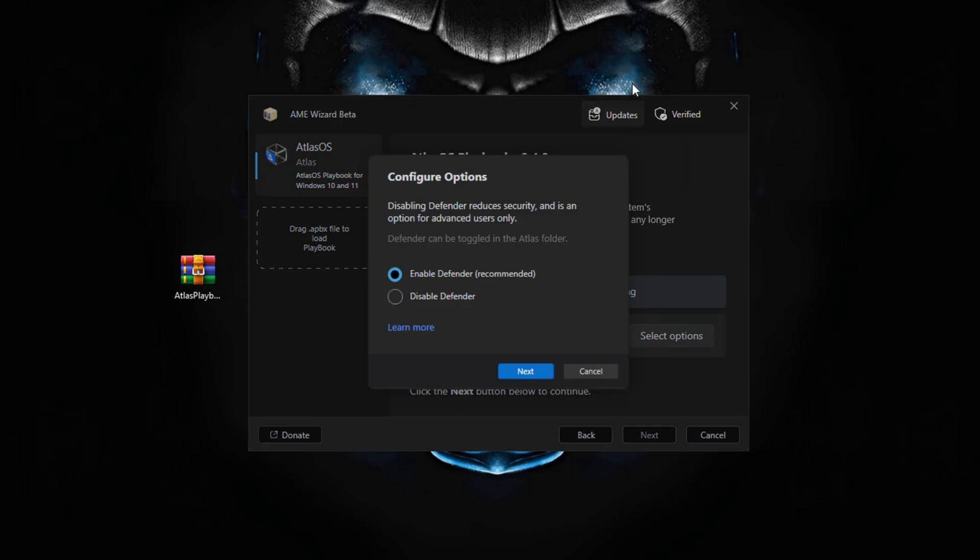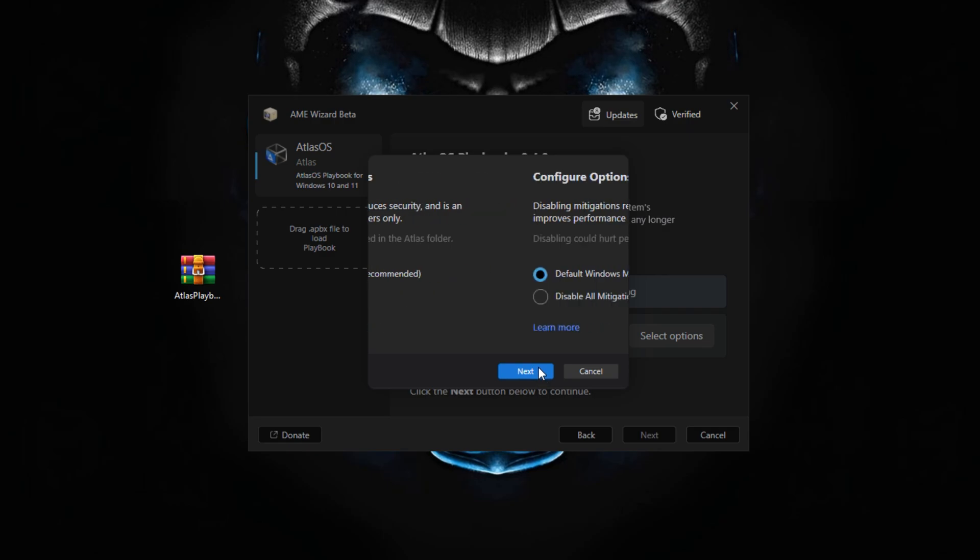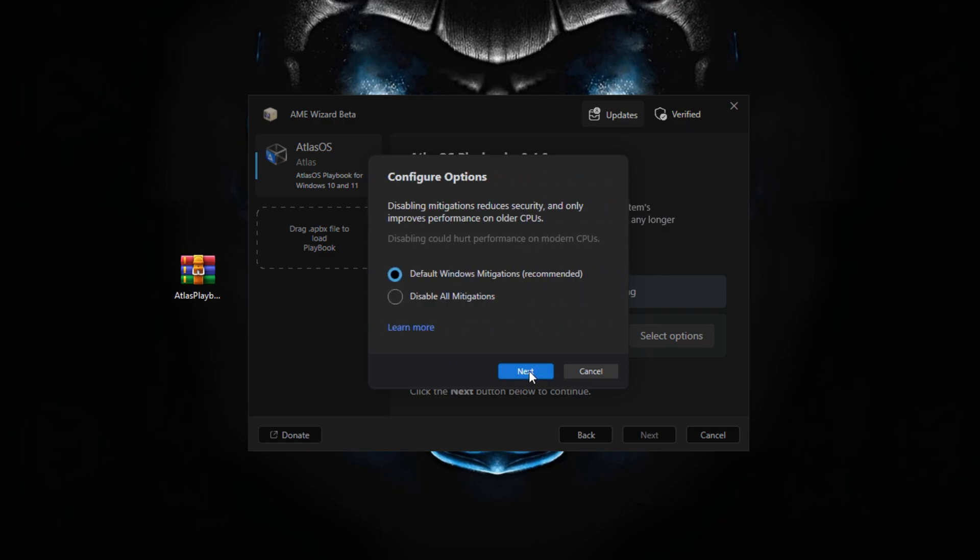It will automatically set the best option for your Windows, but you can change things. For Disabling Defender, we're going to keep Defender enabled — that's recommended. Click Next. For Disabling Mitigations, click Next. For Core Isolation, make sure to disable it since having it enabled reduces performance — it's already defaulted to disabling, so just click Next.